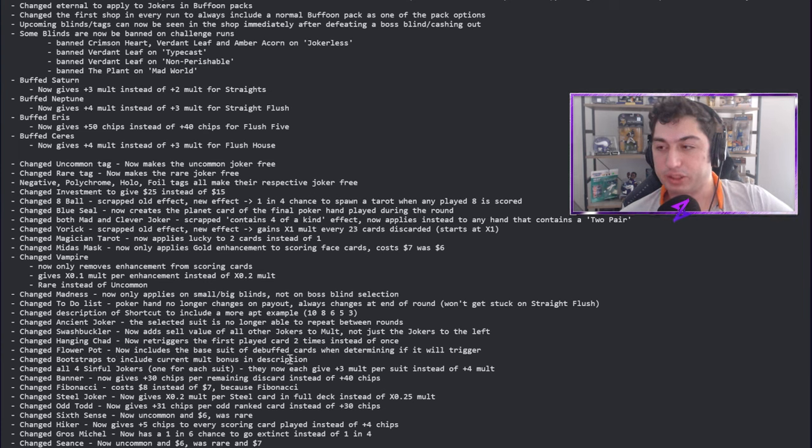Bootstraps now includes the current mult bonus in its description — a nice quality of life change. For some reason, Bootstraps didn't tell you how much mult you were actually getting, and you had to calculate yourself (you get plus two mult for every five dollars in your bank). All four sinful jokers now each give plus three mult instead of plus four. The Lusty Joker and its counterparts were just too powerful for common cards.